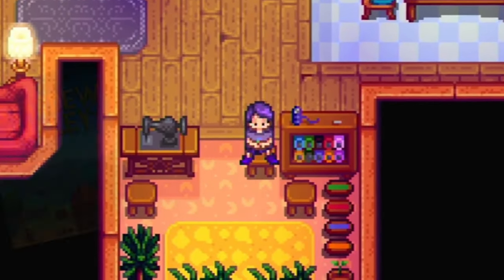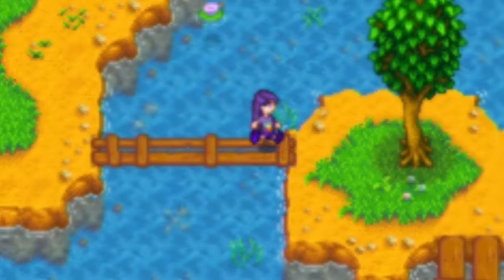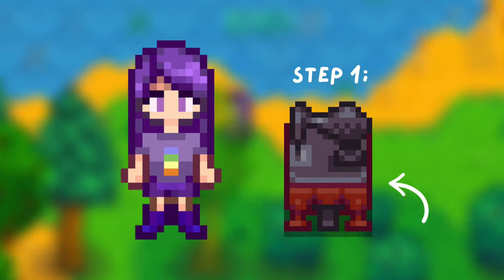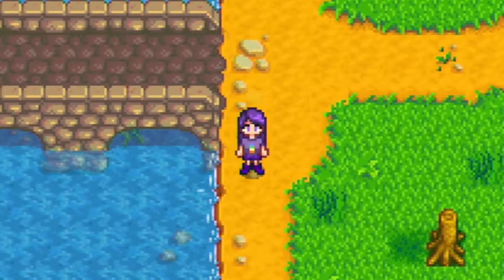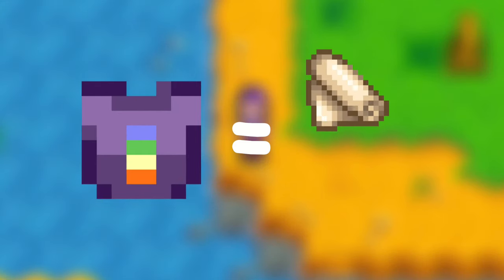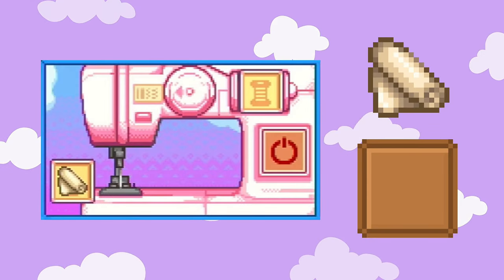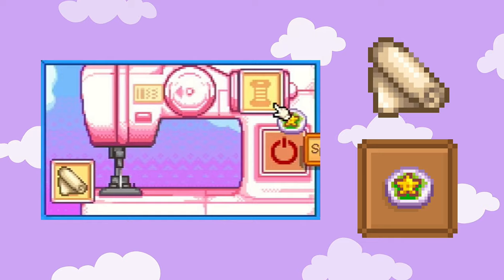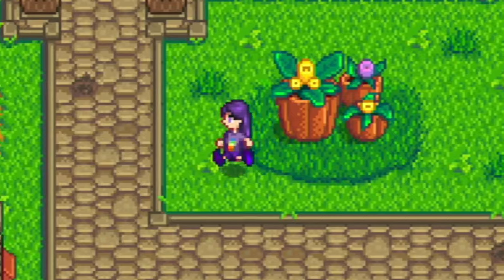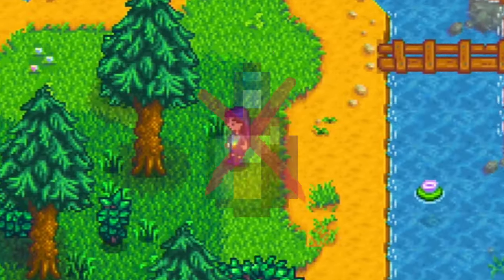Now that you are a Stardew Valley tailoring expert, we will put all of those newly learned skills into making the JunimoB look. Step one, let's pull out our sewing machine to start working on our shirt. The signature JunimoB shirt is this purple rainbow one, and what we need in order to make this is one cloth and a Lucky Lunch. Putting our cloth in the left feed slot and our Lucky Lunch in the upper right spool slot, we will run the machine and just like that we've made the top. This is one of those clothing pieces that cannot be dyed, so we will leave it as is.